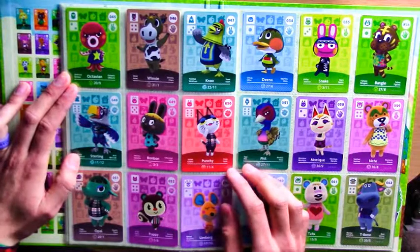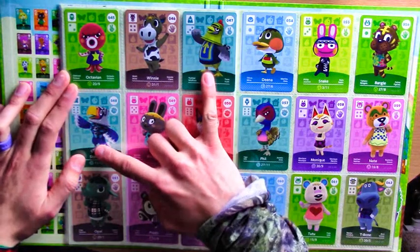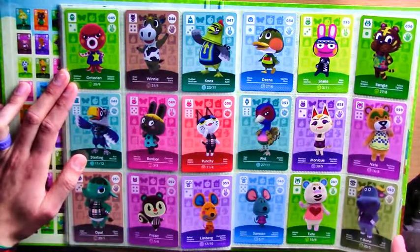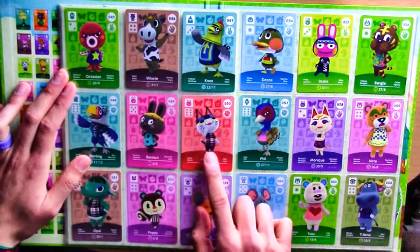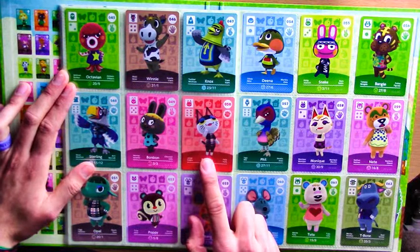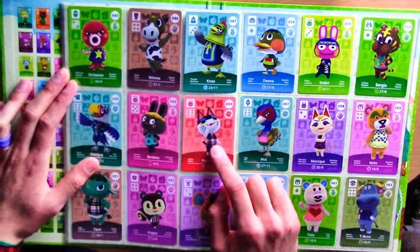Nox and Sterling - I'm really glad these two came together right after each other because they kind of fit really well. I actually had both of these in New Leaf and I really liked them - they kind of complement each other, they're both kind of white knight characters. Punchy - oh man, Punchy was another BFF. I think it was in Wild World - he's adorable. He's one of the lazy characters which are really cute. He wasn't hard to get, which is quite surprising.